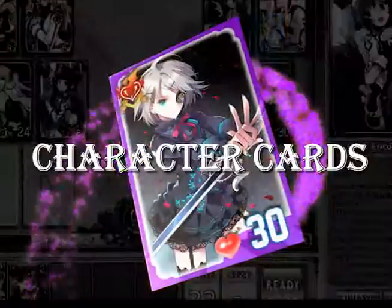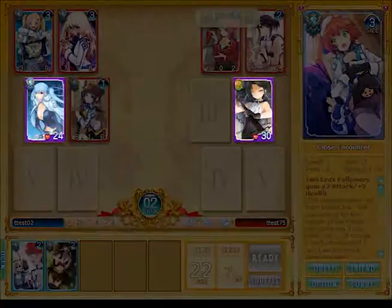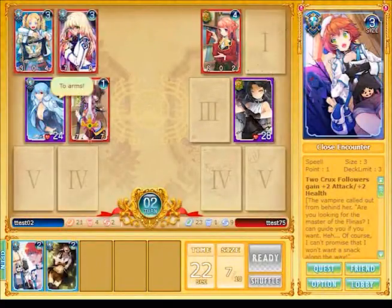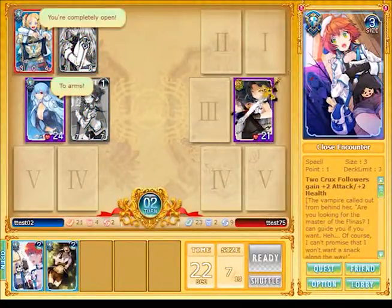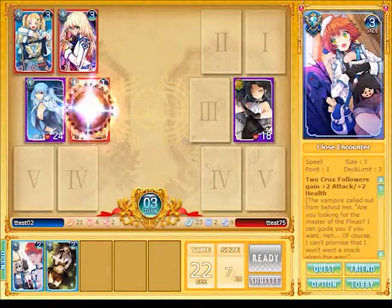First up, the character cards. These are the real movers and shakers in the world of Sword Girls. Each character card is unique and your deck can contain only one. Your character is the most important card in every match. To win, you have to slash the enemy character's life down to zero while protecting your own. Also, each character has unique skills that manipulate the flow of battle.